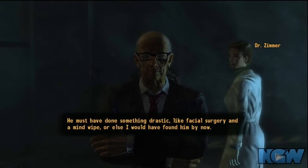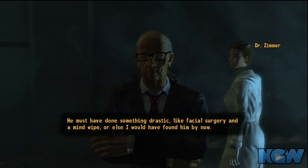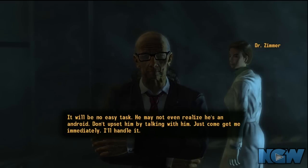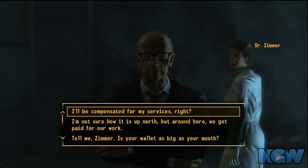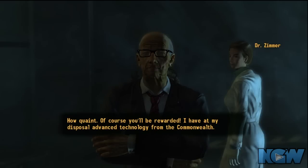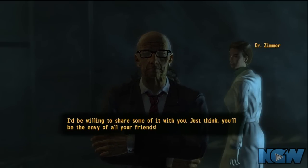Once you're done speaking to Zimmer, you're going to have to go and find some holotapes for evidence to find out who exactly knows the most about what's going on with the Android. These holotapes are all over the wasteland — there's a couple you can find in Megaton, there's a bunch in Evergreen Mills. The holotapes are everywhere until you've picked them all up and then they'll disappear, but you have to find three, and I'll show you three places you can pick them up within Rivet City, so you really don't have to go far.